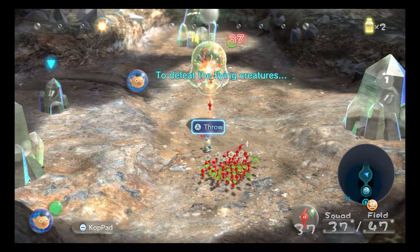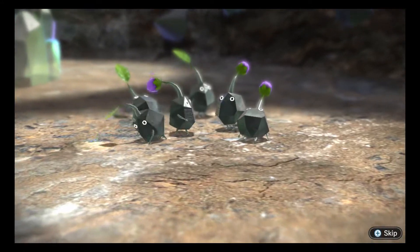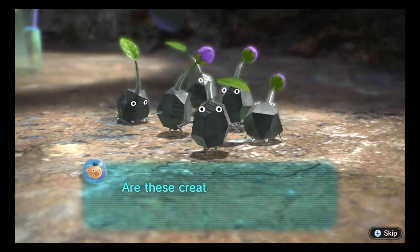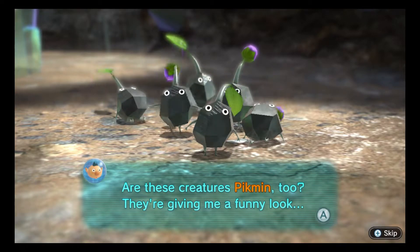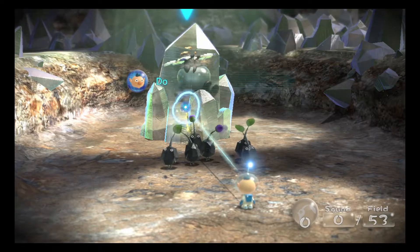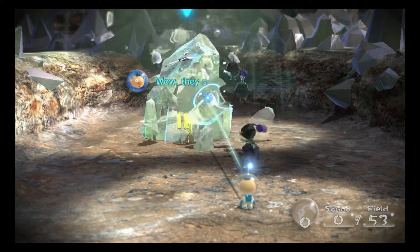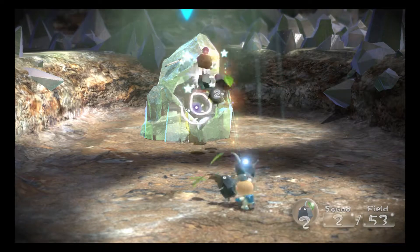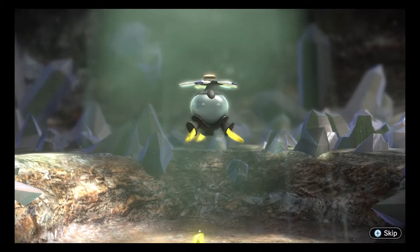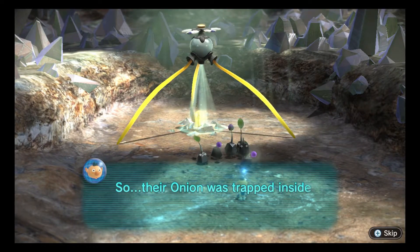This is a Medusal Slurker, so we're gonna kill this real quick. This is basically what I believe the jelly floats from Pikmin 2 evolved into. And these are Rock Pikmin - it's basically just rocks with googly eyes, that's all the Rock Pikmin are, and I love it. Rock Pikmin will continue to try to bang their heads on rocks after you throw them, but if you whistle them back and throw them in, it does more damage than them just running into the rock and banging on it with their face.